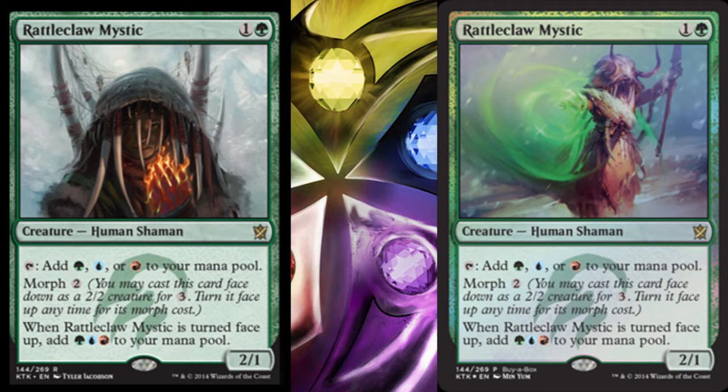First off, from your buy-a-box promo, we have Rattleclaw Mystic — a really nice card, definitely playable. It's a 2/1 human shaman creature for 1 and green. You can tap to add green, blue, or red to your mana pool, and it has morph. When it is turned face up, you add green, blue, and red to your mana pool as well.